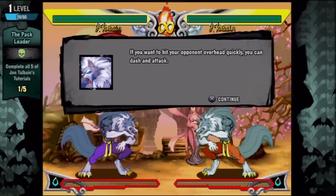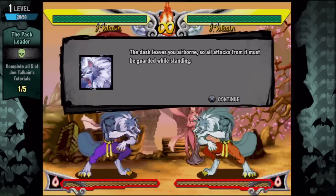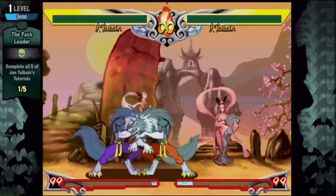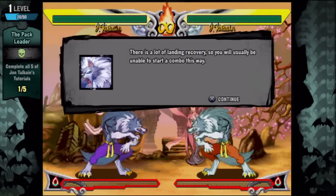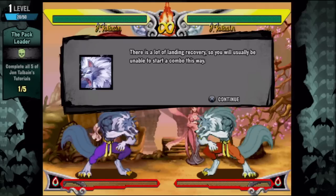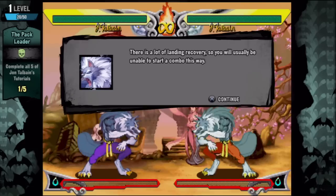If you want to hit your opponent overhead quickly, there are overheads in this game that are fast. You can dash and attack — the dash leaves you airborne, so all attacks from it must be guarded while standing. It looks like his regular dash allows him to do an overhead. This is actually getting into it pretty heavy right at the start, which is pretty awesome, considering it's an old game — it's like reintroducing you to how the game is really supposed to be played.